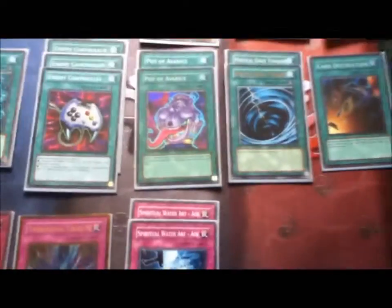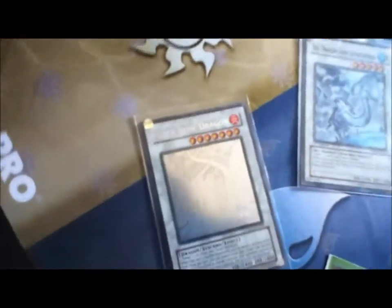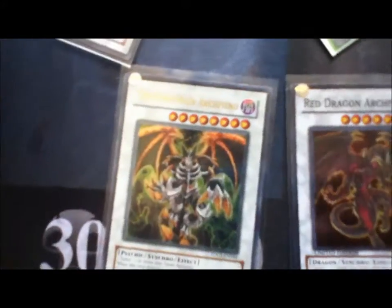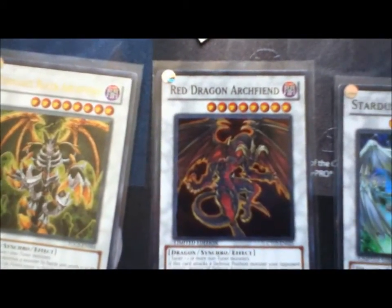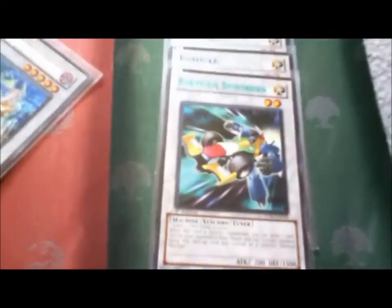On to the extra deck. We got 1 Gish, 1 Brio, 1 Guneer, 1 Ally Justice Catastor, 1 Colossal Fighter, 1 Black Rose, 1 Rage Red Narch Fiend, 1 Thought Ruler, 1 Stardust, 1 Mistware — soon to be Trish — 2 Armory Arm, and 3 Formula Cyclones.